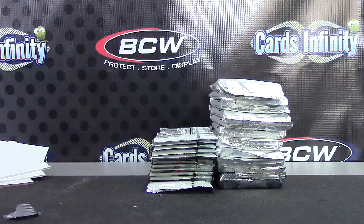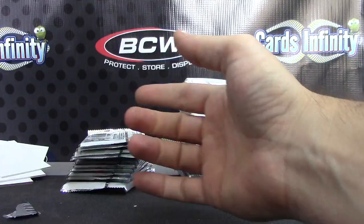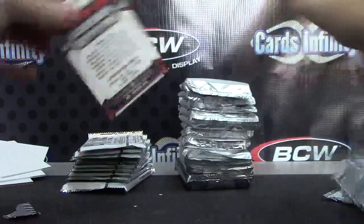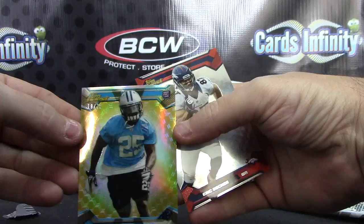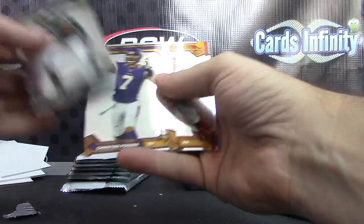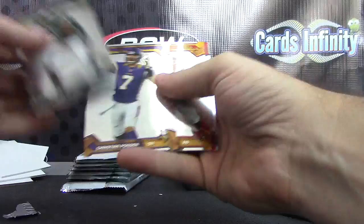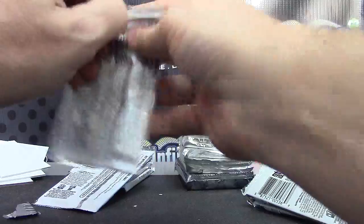All right, now to the Finest. Rookie refractor — Ezekiel Ansah. Just rookies. Oh, there's a gold card 19 of 75, Kenyon Barner. Refractor Gronk. Just base and rookies. Andy Dalton. Die-cut Stedman Bailey.